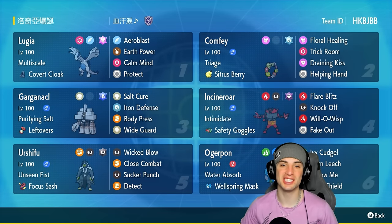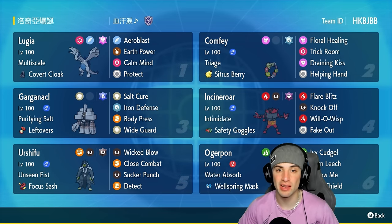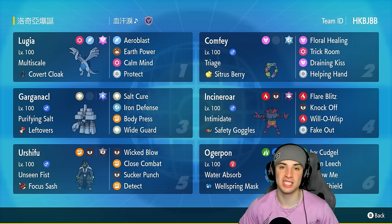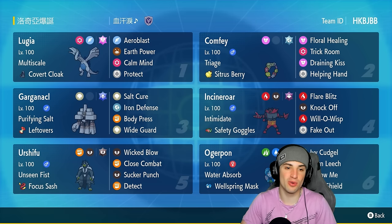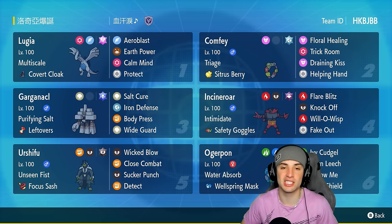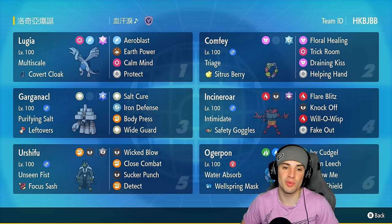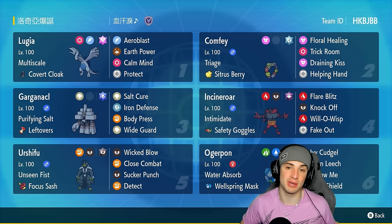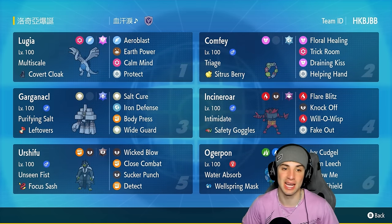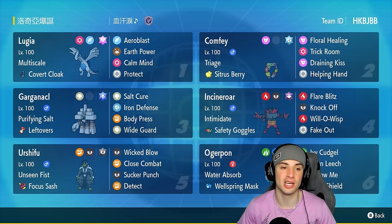Welcome back to the channel. In today's video we are using a fan favorite — a Lugia team for ranked Regulation G. When it comes to Lugia, this Pokemon is pretty bulky defensively and special defensively, but special attacking is kind of lackluster, so we're pairing it up with the move Calm Mind to give it a nice special defense boost and special attack boost to make this thing hit like an absolute truck.